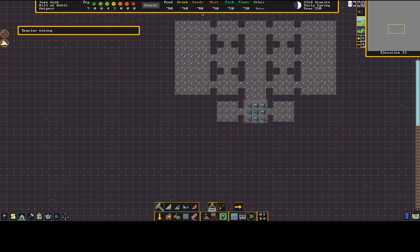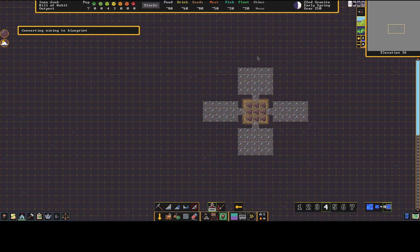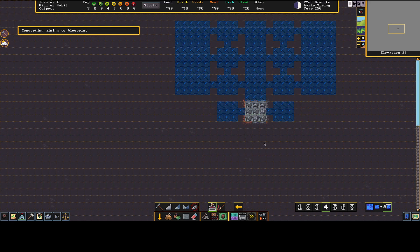I'll set up two offices for the manager and bookkeeper. I'm going to set portions of the dig layout to Blueprint first so I can control the mining order. Setting everything to blueprint and marking out the areas — 12 down on the stairwell, three down on each side — you can set macros with Ctrl+P, Ctrl+R to record, and Ctrl+S or Ctrl+R to stop.